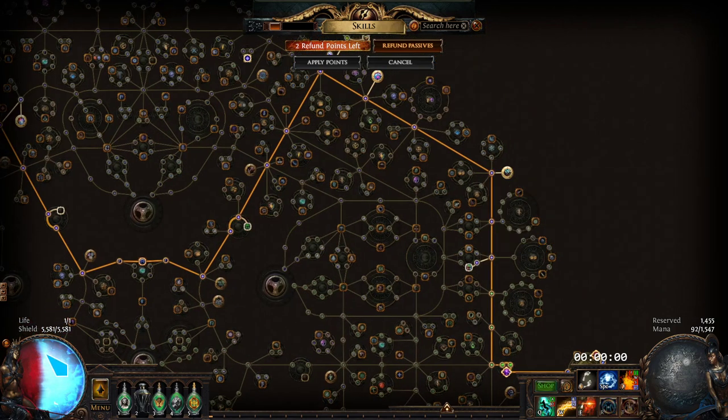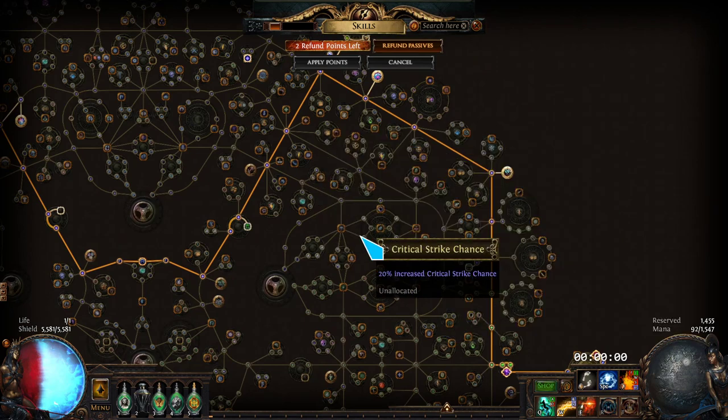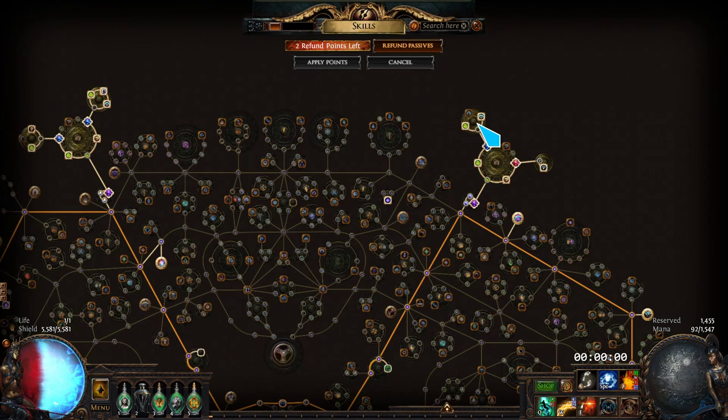That's why the ES was going up so fast. We use Ghost Reaver to leech ES at 20%, which is fast — but adding the ES on hit gives us an additional 2,900 on top of that. We are Chaos Inoculation.